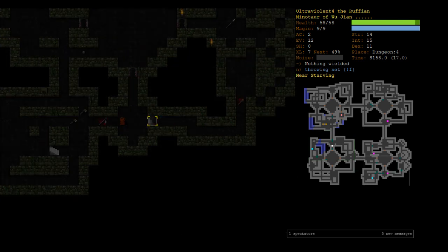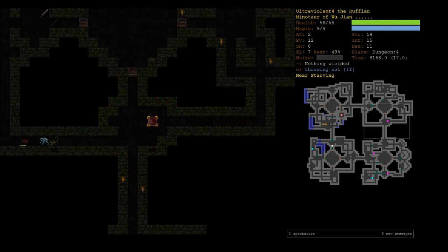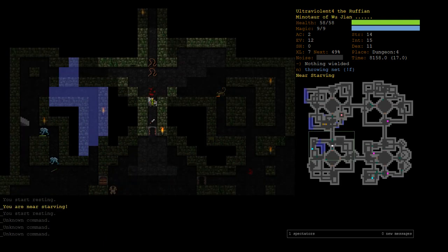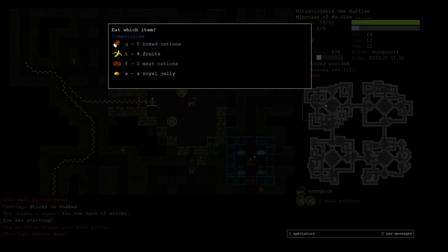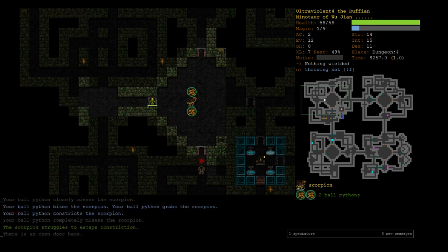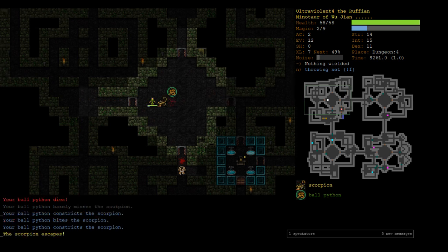Let's see if we can fight this stuff without doing it all at once. We can lunge it! Lunge — boom, you lunge at the scorpion. We didn't kill it though, he's still constricted. Let's make a new snake. Constrict him. He's distracted — lunge. We lunge but we missed. It's risky — we keep landing next to the scorpion and we're already poisoned.